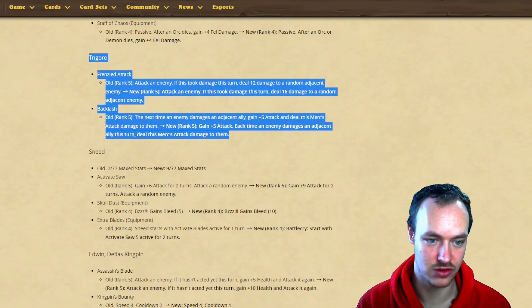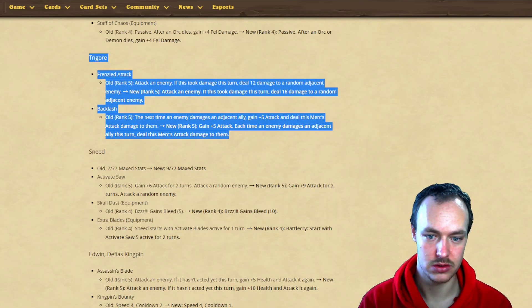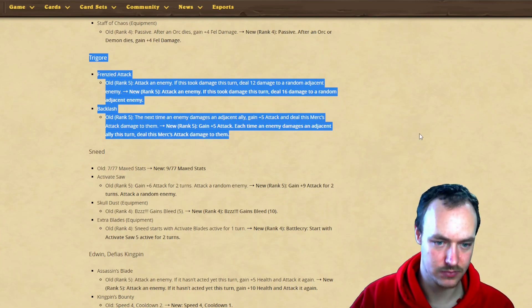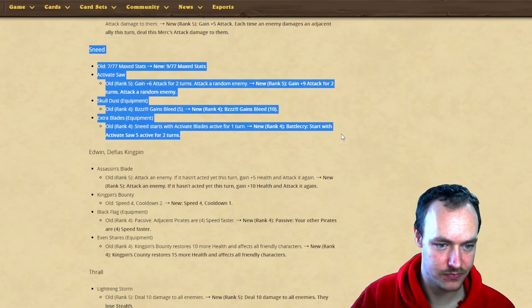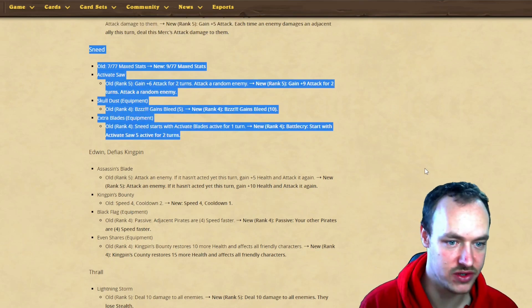Tregor is huge now - each time an enemy damages an adjacent ally, he gains that attack and deals it back. That's going to be crazy.